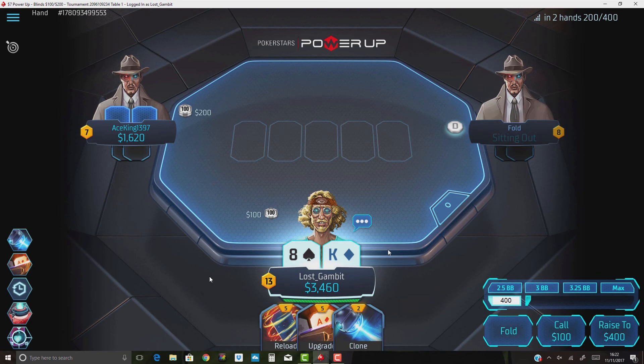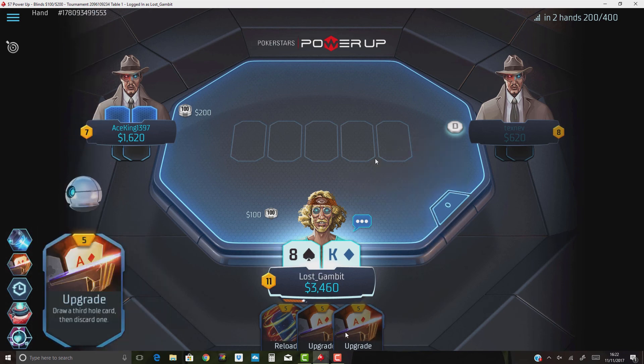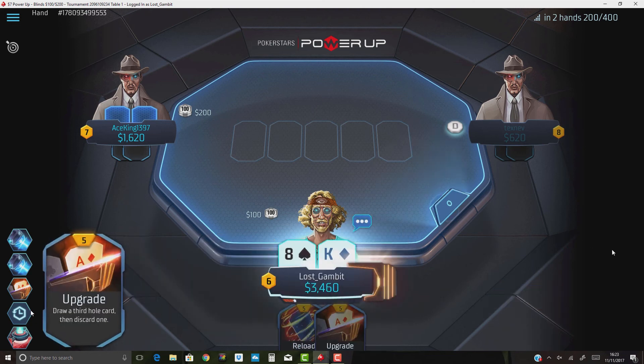Now we're in the small blind facing a folded button — I'd be looking at limping most of my range here, and king-eight suited would definitely be part of that. There is some merit to three-betting it alongside your stronger hands, but I think king-eight is definitely something I'd just limp. We have a power as well which is nice. Cloning the upgrade right now is probably not the best idea — you want to have something that goes very well with these two cards. If ace-king were to play engineer, scanner, or Intel in the future, you could clone that instead — it plays a lot better.